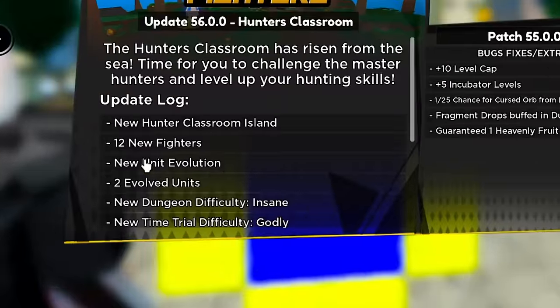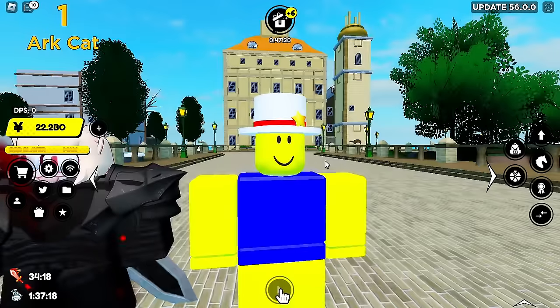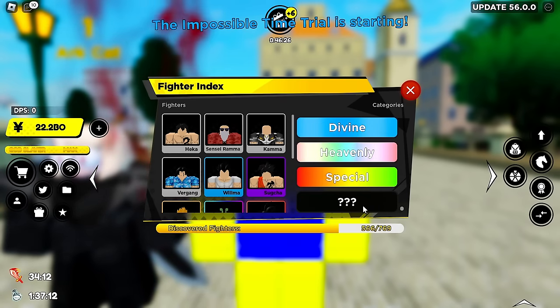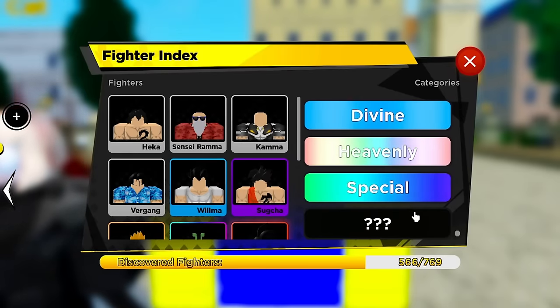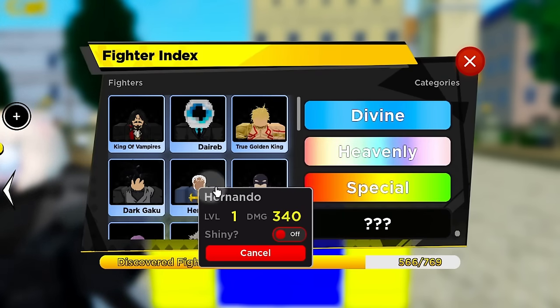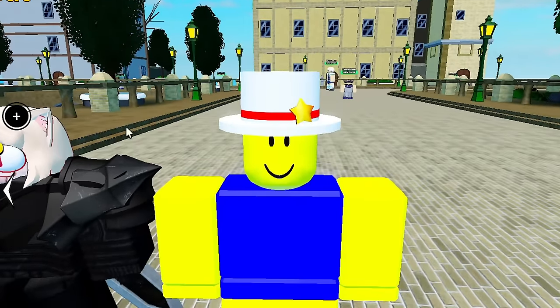I've been farming for these new evolution units all day — literally about four hours. There are two new evolved units; they kind of look like divines since they have the same colored border, but at the very bottom of the screen they show as question marks. They're not actually divines, but they do take divine units to make.